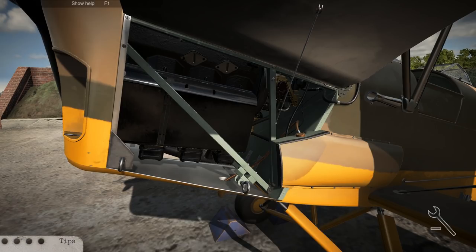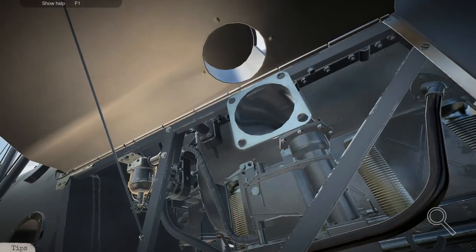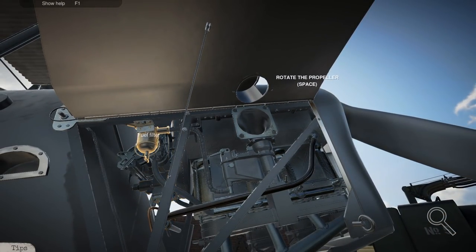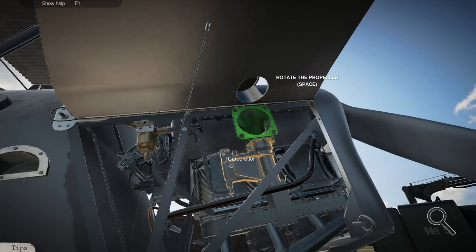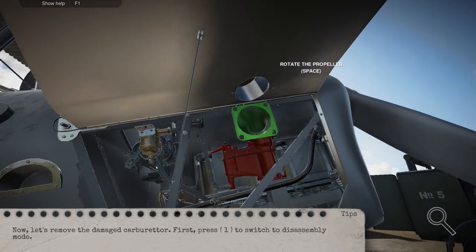Alright, here we go — we're in inspection mode. Fuel system: there's a fuel filter. Let's go ahead and highlight it — it says it's fine. The hoses are linked up to the carburetor. Air intake pipe is in pristine condition. Let's check the carburetor — ah, there's your problem. The carburetor's bad.